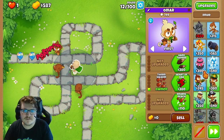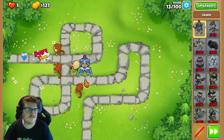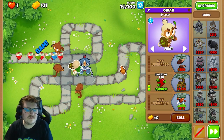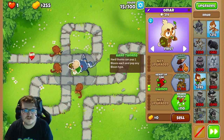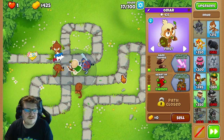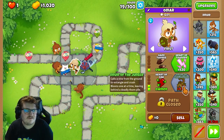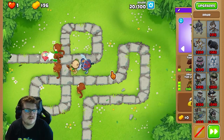Right now we're gonna save up money for the hero. We're gonna have the hero here to cover all the sides. Next we're going to get Heart of Seek — Shackle is behind. Then we're going to upgrade the Heart Horns. After that, we're saving up for the Druid of the Jungle, which is for popping every single type of Bloon. Really quick.